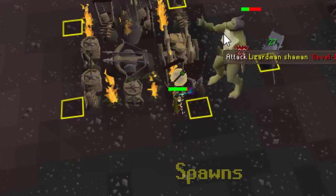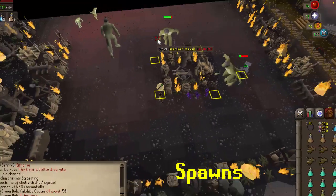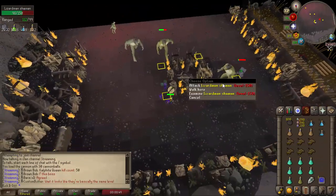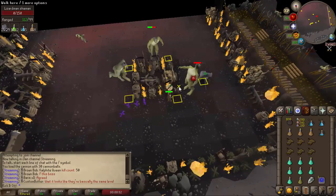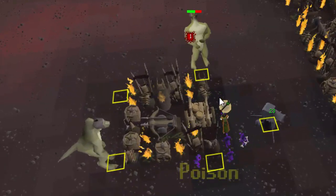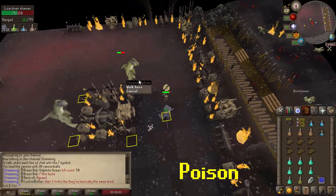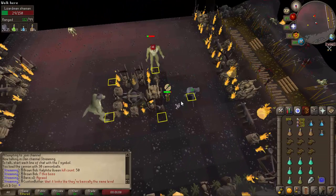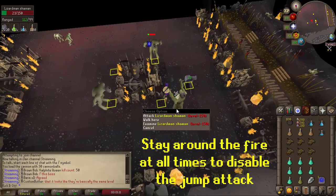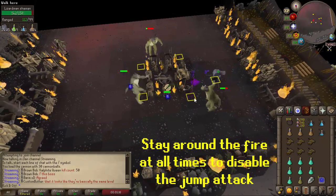The spawn attack happens when the shaman shakes the ground with its arm, then spawns three little minions which you must run away from to avoid damage — otherwise they'll hit you for fives, sixes, sevens, and even tens. As soon as it spawns, wait a couple of seconds then move, but don't let them get within two squares of you. The poison attack is that little bolt — you completely avoid this with Shayzien Armour 5. If you stay around the safe area at all times, as I said, you will not take any damage from jumps. The moment you step out, they can jump.